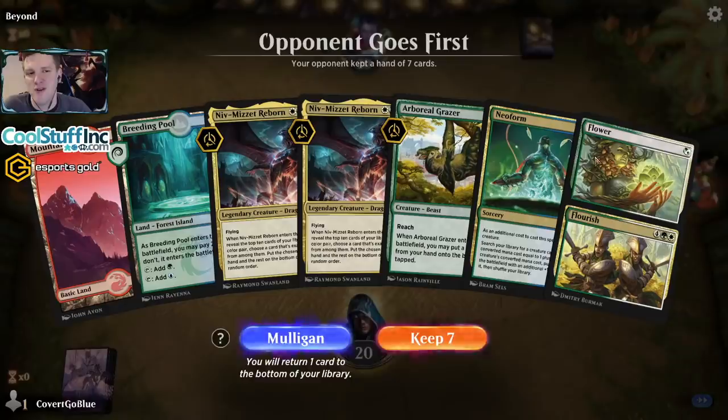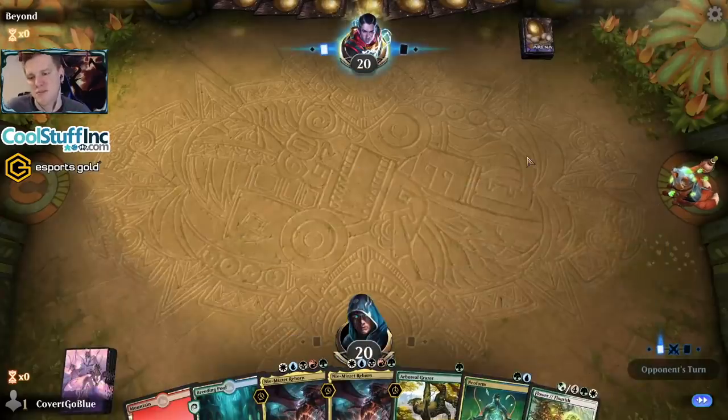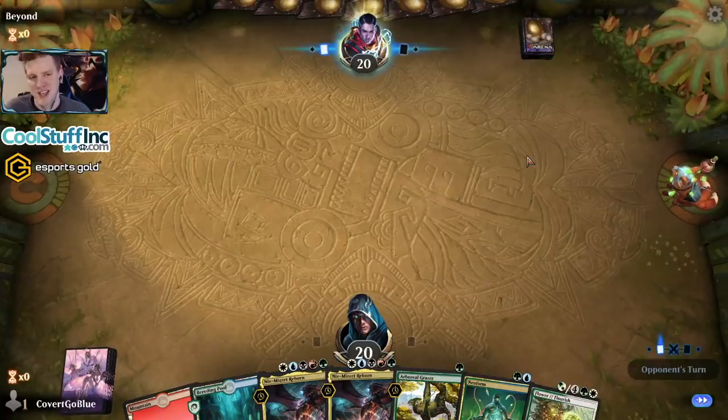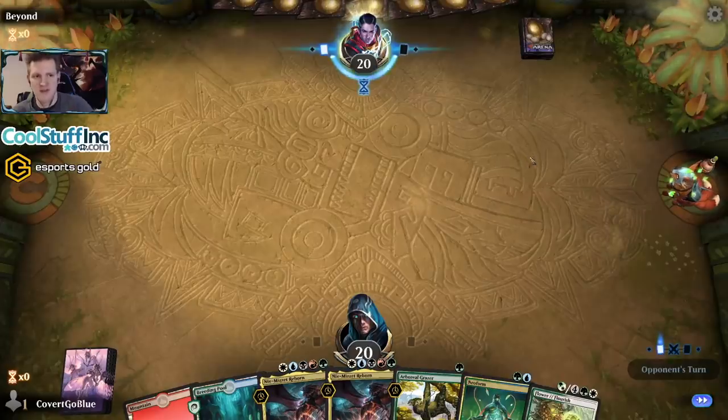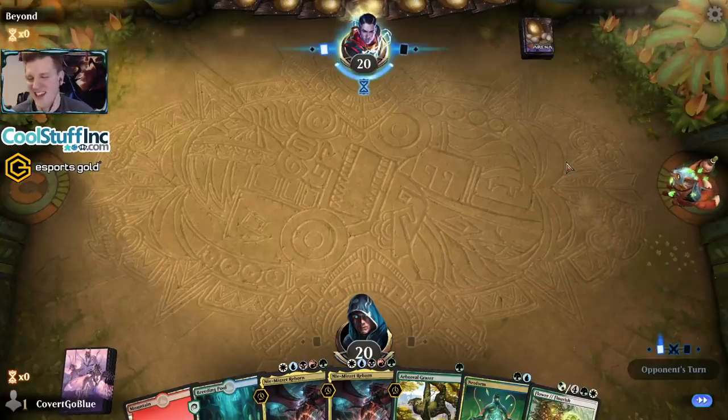We see Grazer, Mountain — next turn we need to Flower for the Forest, so we may not be able to play Neoform on time. We'll have to draw a land and it will have to produce green or blue mana and we're good. We have 26 lands in the deck — let's take that gamble and see what happens. That turn-one rope from the fleshed-out Fox — it must be a complicated deck. Coming from someone who plays a complicated deck, I understand.